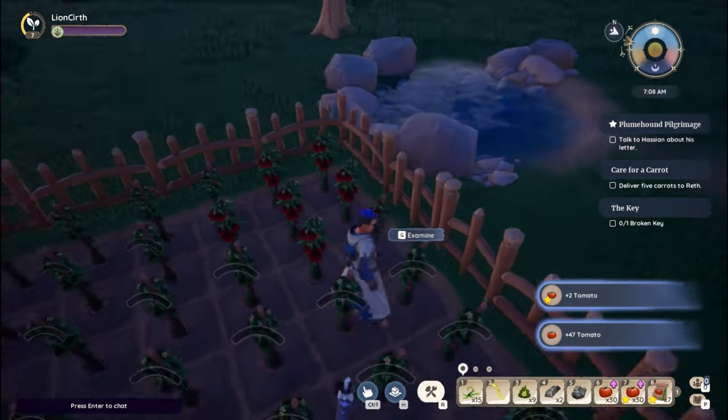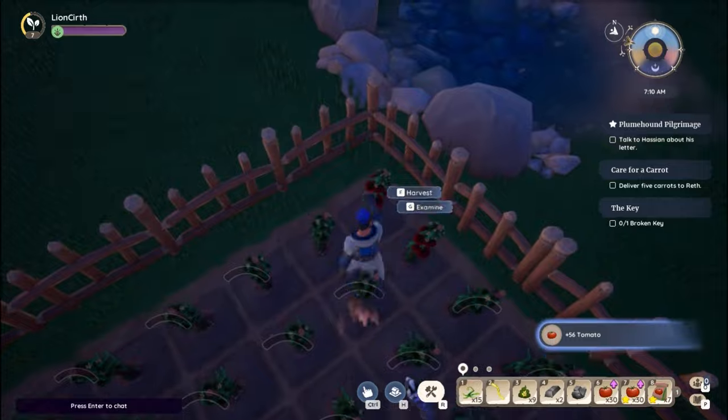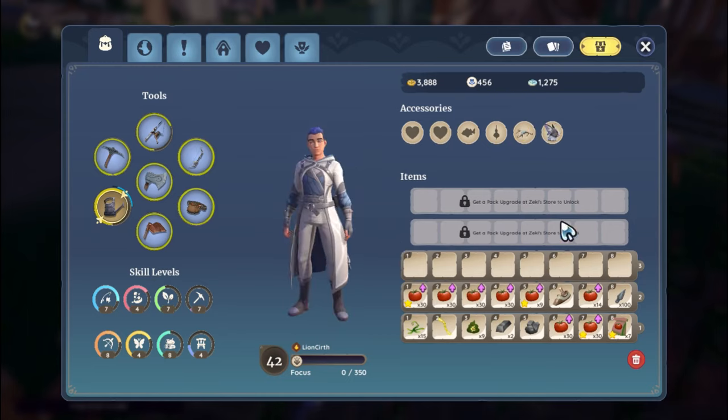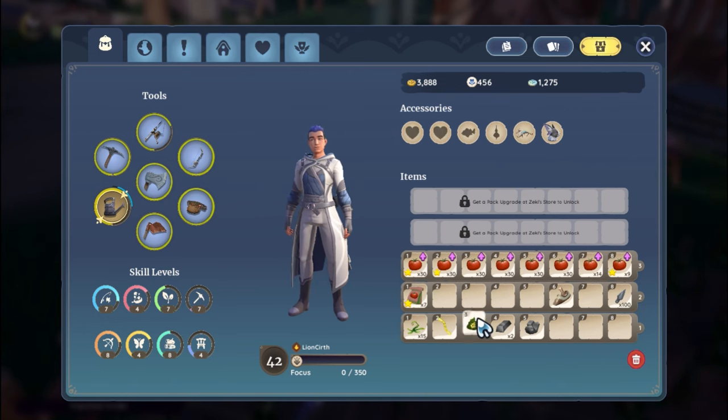For just five minutes of work in-game every day. Now I know what you might be thinking — why just tomatoes, why not other plants as well? Simplicity. More plants equals different harvest times, and that's going to equal more work. Our goal is to get the maximum amount of gold with minimum effort — we're all about working smart, not hard.